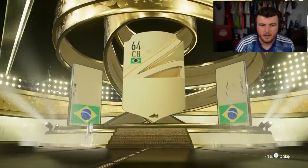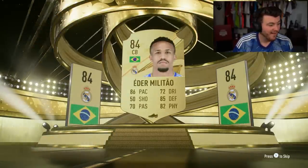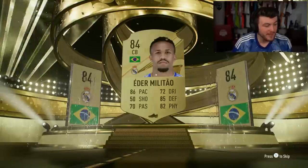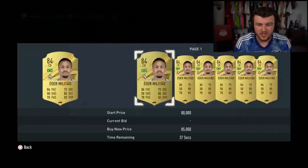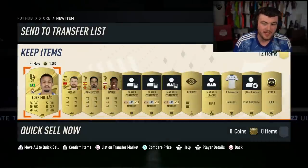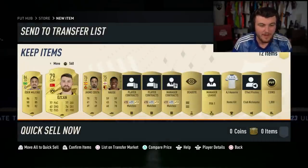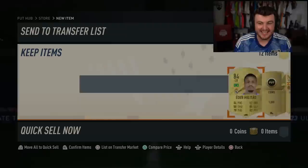That's something - big pull! Yes, that is very big. I'm very happy with that, that is huge. He's already worth like 70k. Eden Militao - it's probably a lot of money. I think he's worth more than De Jong. That is probably our second best pull so far. Sheesh, that is class!